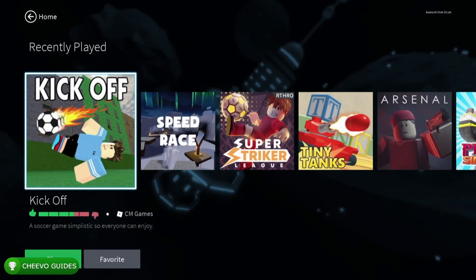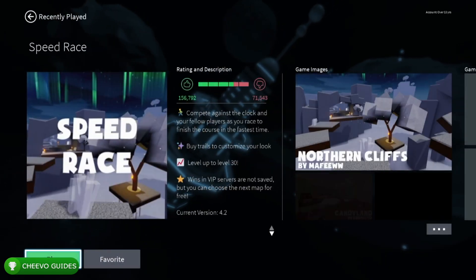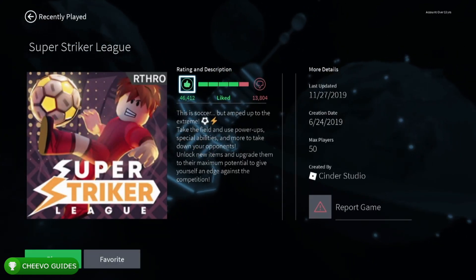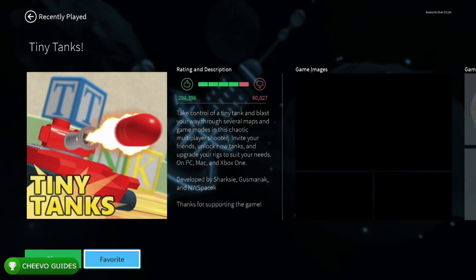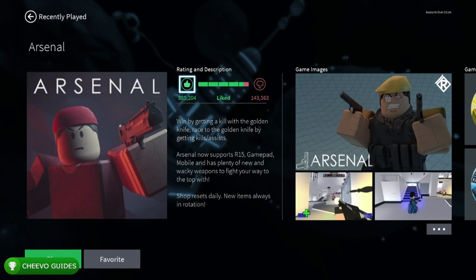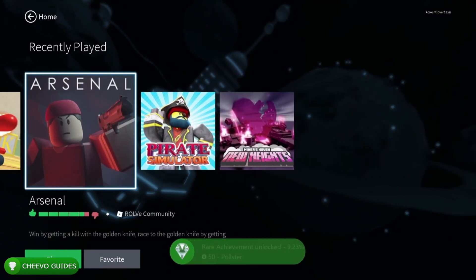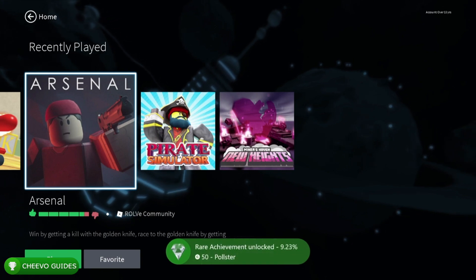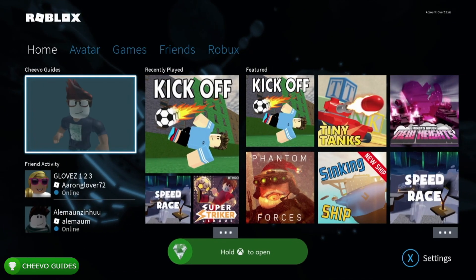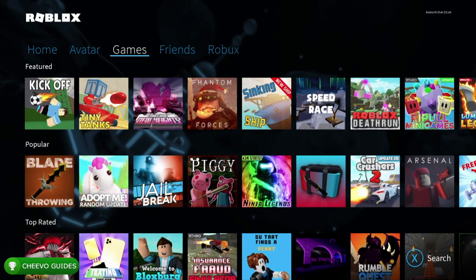Overall we have three achievements related to playing Roblox games — the first one we already got for playing our first one, then one for playing five Roblox games and then 15. After you've played at least five, go to your recently played games, click on each game, hover over the thumbs up to review it. We do get an achievement for rating five games total — the 'Pollster' achievement for 50 gamer score.